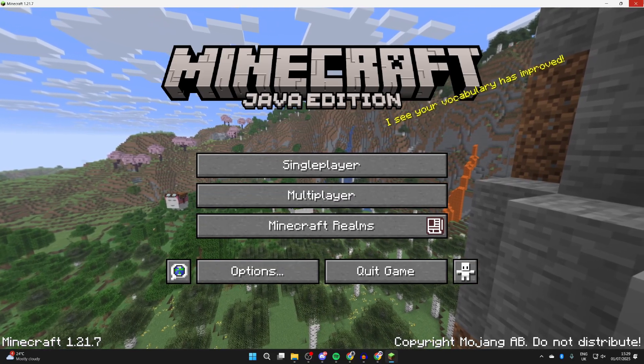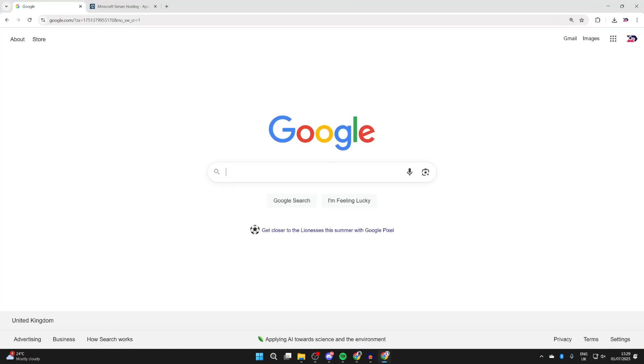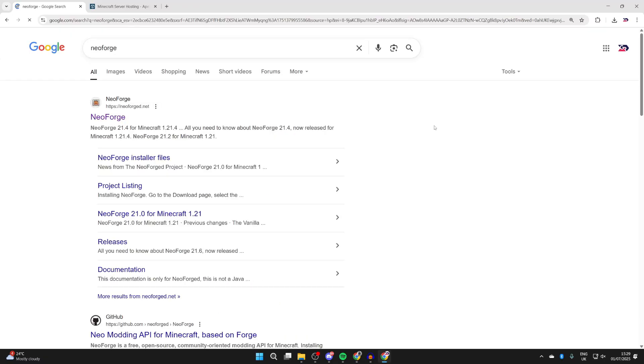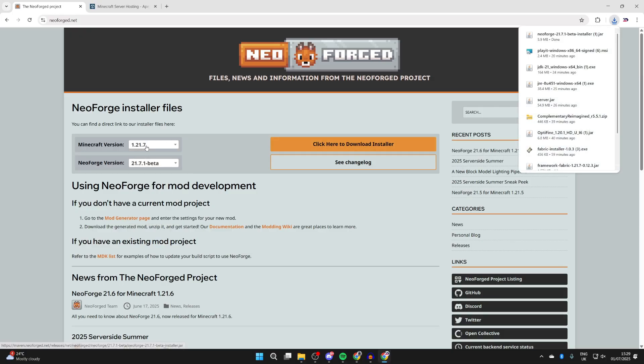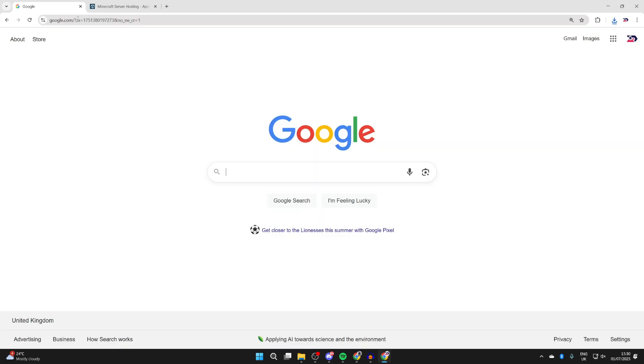We'll guide you through the steps. Close out of Minecraft and open up a web browser. Type in NeoForge and go to neoforge.net. You can choose the version on the left — get the most recent one — then press 'Click here to download the installer.' You may want to change the version if you need a specific mod.